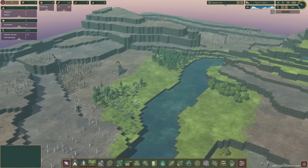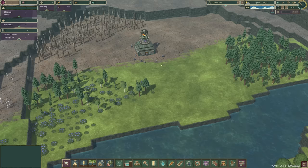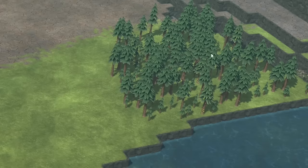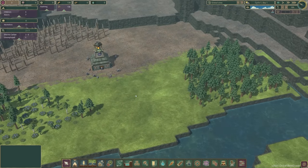So first off, this map is called Waterfalls, because there are a couple of waterfalls down there. I thought it looked quite nice. You can see our starting location here. We got some trees over there, some trees and berries. All pretty nice, all pretty standard stuff. However,